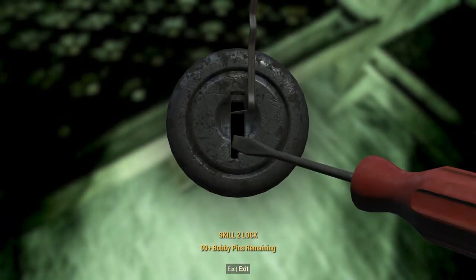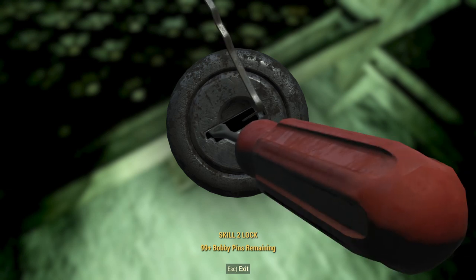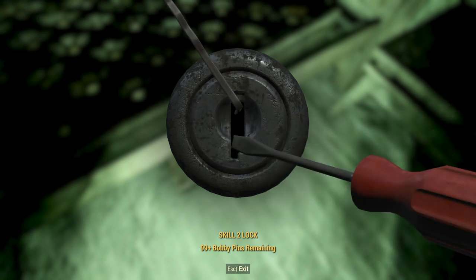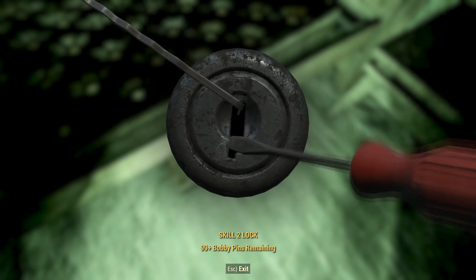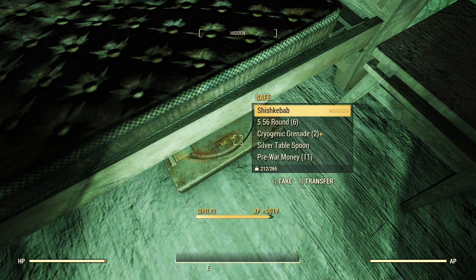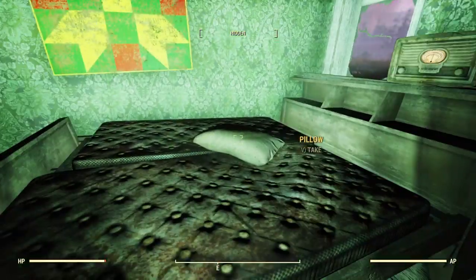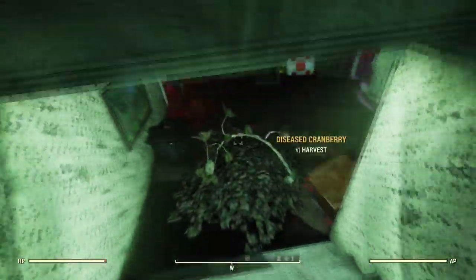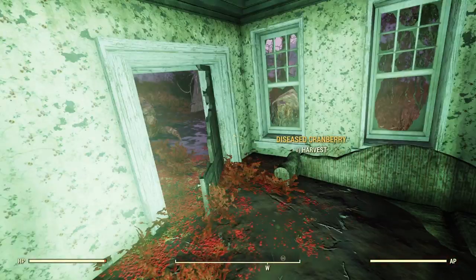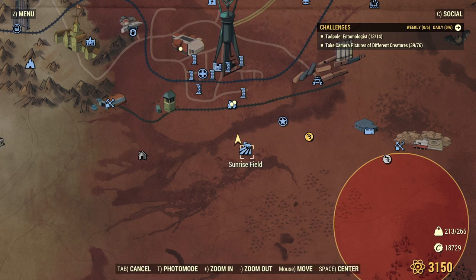Is there really ever anything interesting in these safes? I don't want the shish kebab or the grenades — I'll take the other stuff, though. I can't have that under the pillow. All right, there you go. That's what's going on in this place. Pretty exciting. What's this place called again? Sunrise Field.